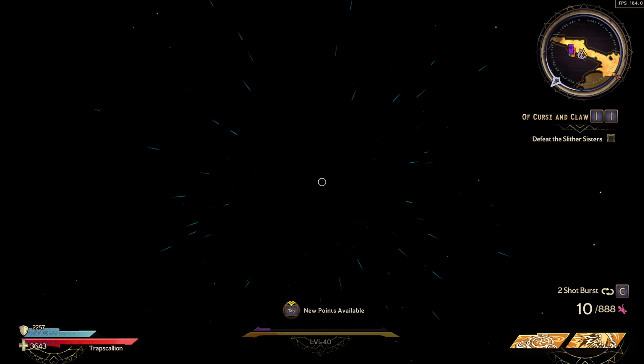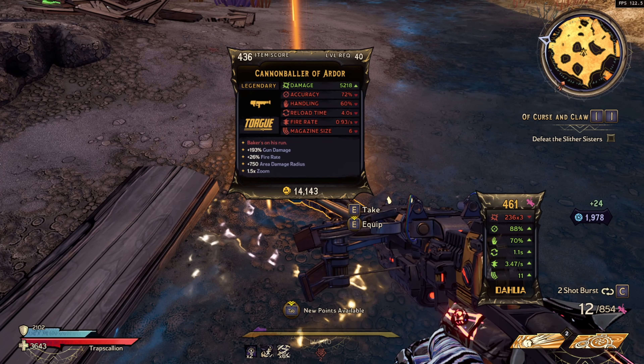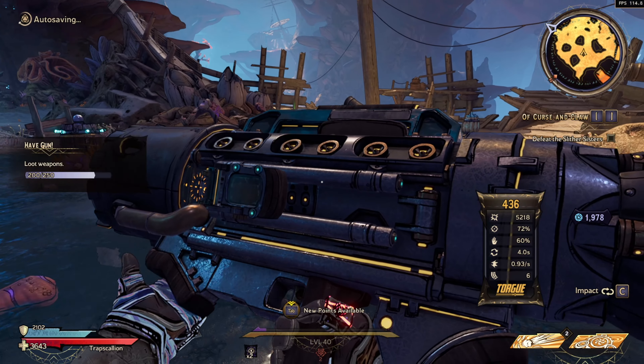Moving on to how to get one of these — this weapon is farmable from Chums at the Worktooth Shallows. Just go to the Wreck of the Tempest fast travel station and you can fight him right away. If you just fought him for the first time you might not be able to fight him again, so just progress further into the story and you'll be able to respawn him. Chums also has a few other legendary drops like the Peg Leg.